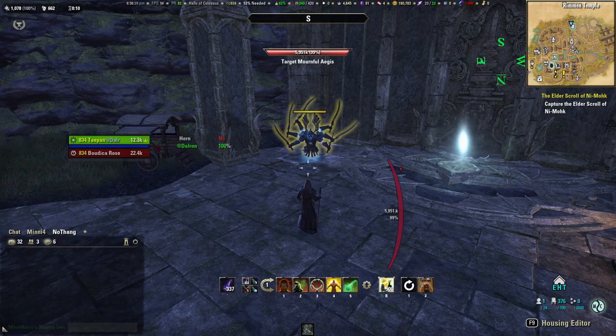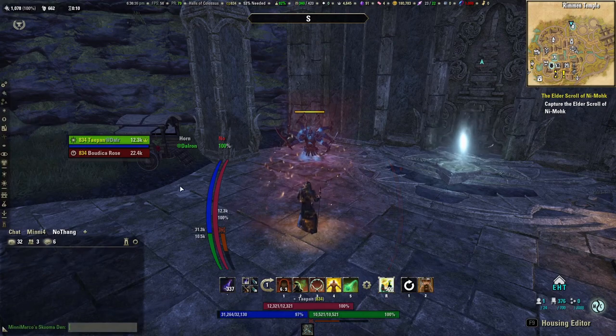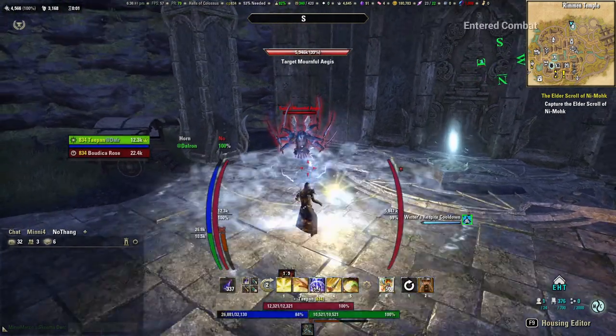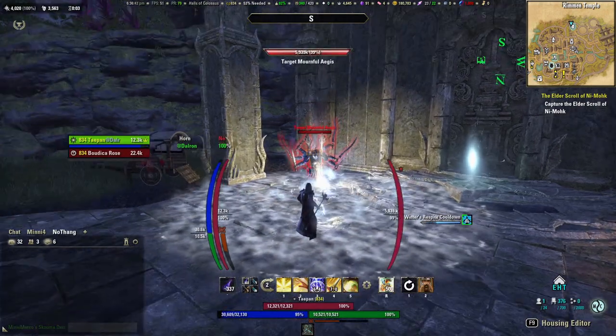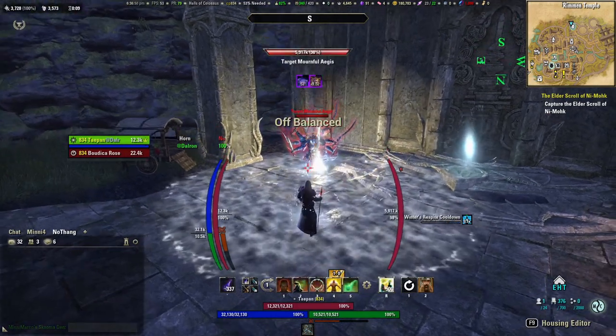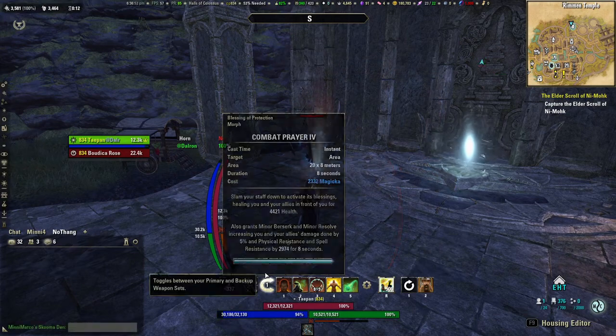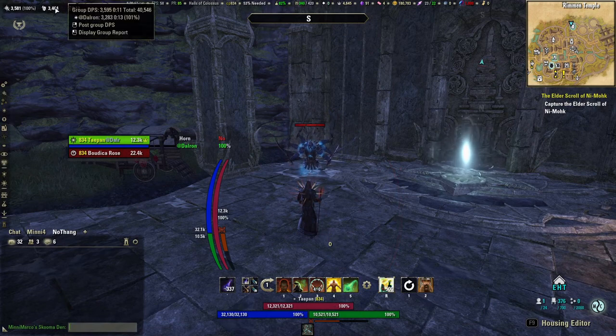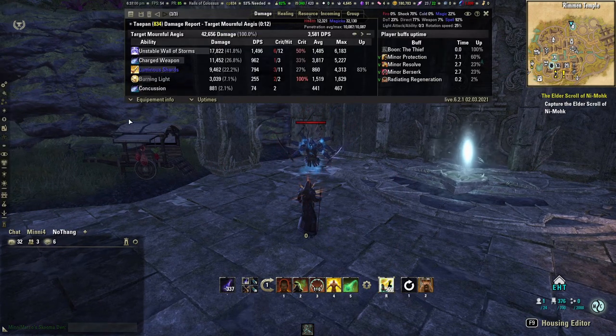I want to show you a couple of the nice features that Bandit's has. I use these curve bars — it shows me my health and my target's health in a nice little frame. I also use the duration reminder, so when I swap bars I can see how much time is left on my abilities from the other bar. There's also this damage meter. It shows me what my abilities are doing, what's doing how much, all kinds of data about your build. Very helpful.